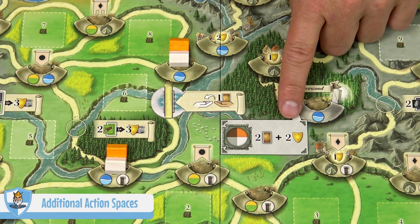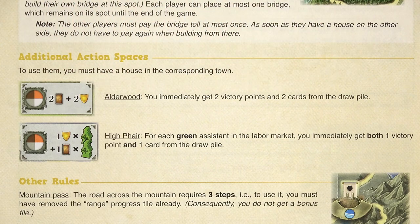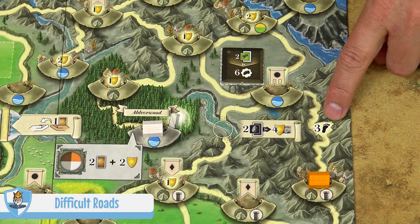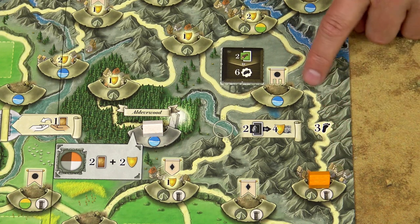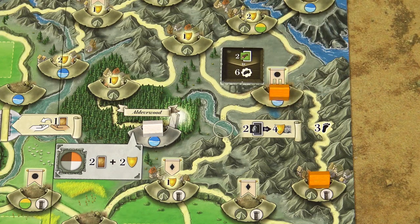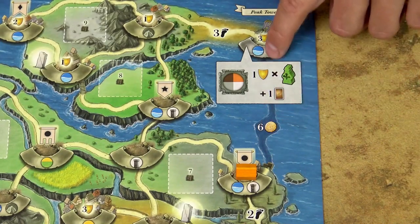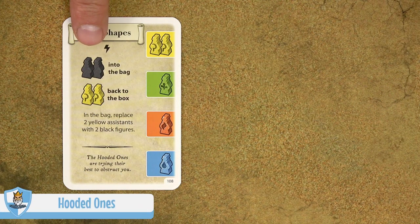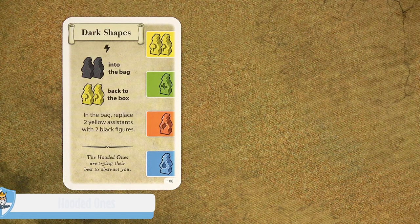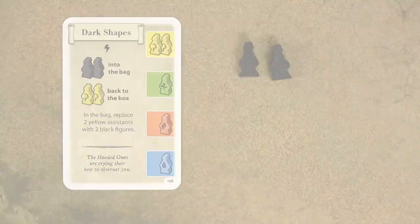There are additional action spaces, and to use them you must have a house in the corresponding town. Some roads with a special symbol are called difficult roads — to pass such a road you must use more steps than usual, for example 3 steps instead of 1, after which you cannot take a bonus tile. Some roads also require you to pay a number of coins to cross and place a house in the adjacent town. Some events introduce hooded ones, which are placed into the bag while the depicted regular assistants are removed from the bag. When drawn, hooded ones don't come to the labour market, so you will have fewer assistants available that round. At the end of the round, return all of them back into the bag.